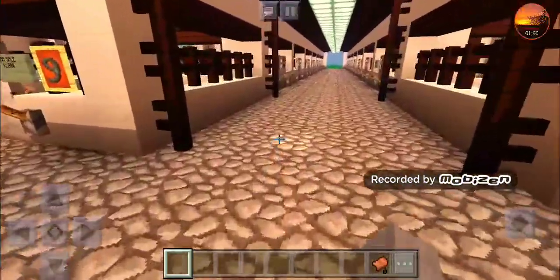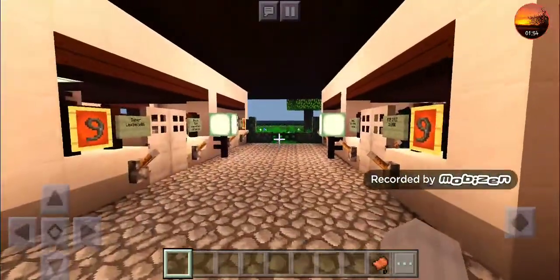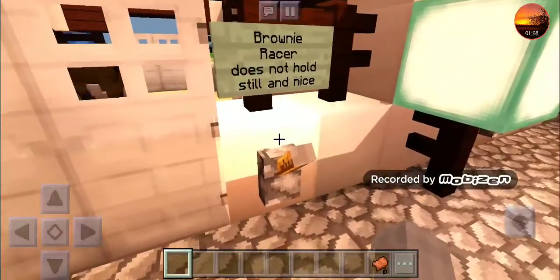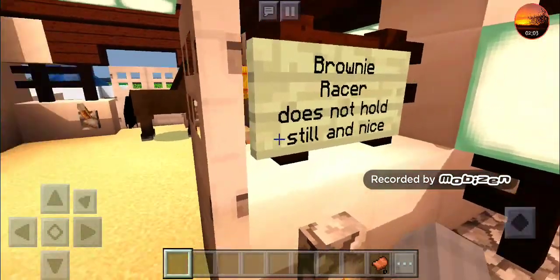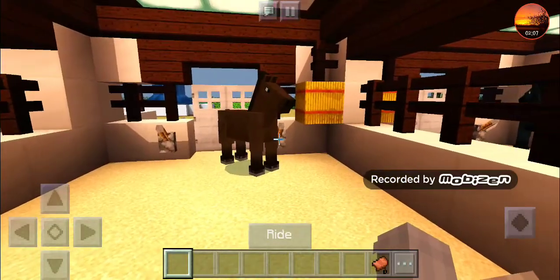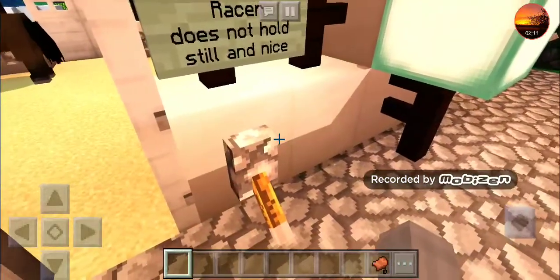When you go in, this is like a tacking-up area — a cross-tie kind of thing. Right here we have Brownie; she's a racer and does not hold still. I gave her that personality because when I tried to mount her she wouldn't hold still so I couldn't actually get on her — so that's her personality now.